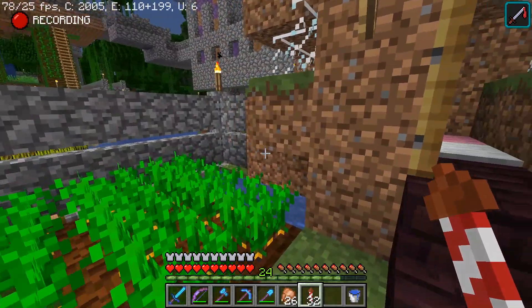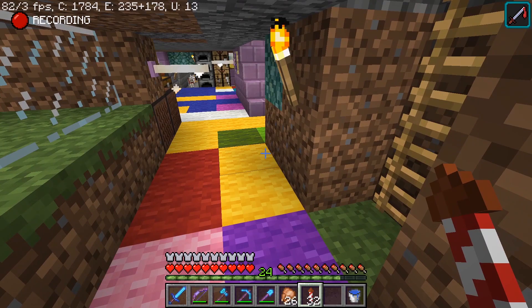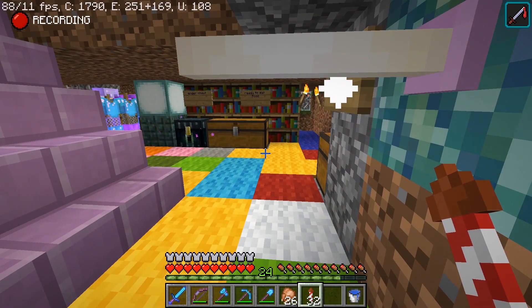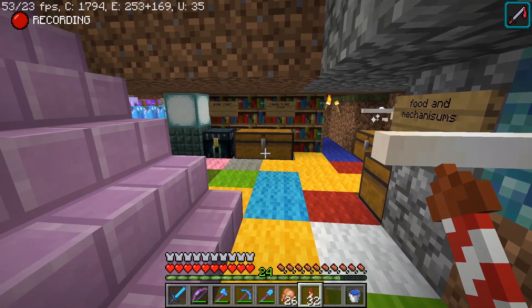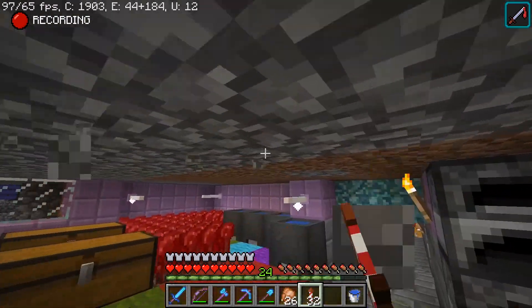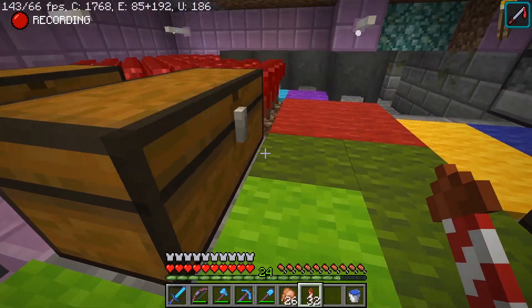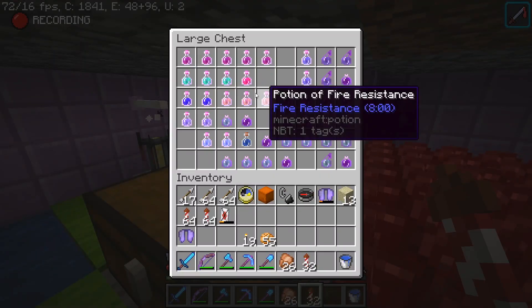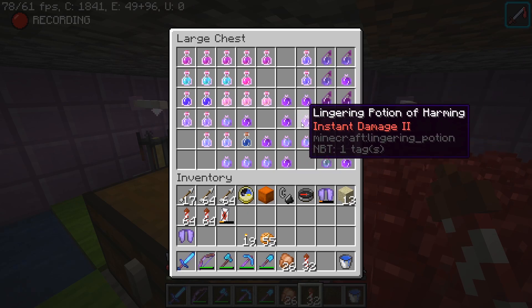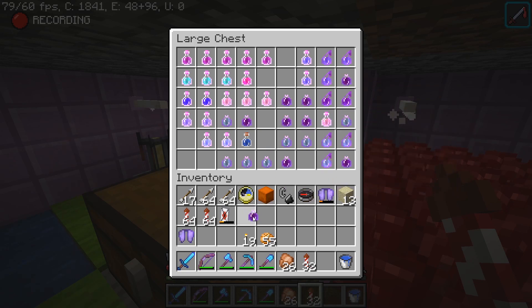This was my very first part of my base in here — a two-block-tall ceiling room with the most mismatched carpet ever on the floor. Whatever colors I happened to have at the time, I just put them down and called it good. We've got the two-block-tall ceiling, kind of claustrophobic. I have a brewing area over here — I considered this to be very fancy when I built it. There are a lot of potions left here, and I forgot what the old potion textures looked like. I was excited to make lingering potions of instant damage, so that's why there are so many of them.